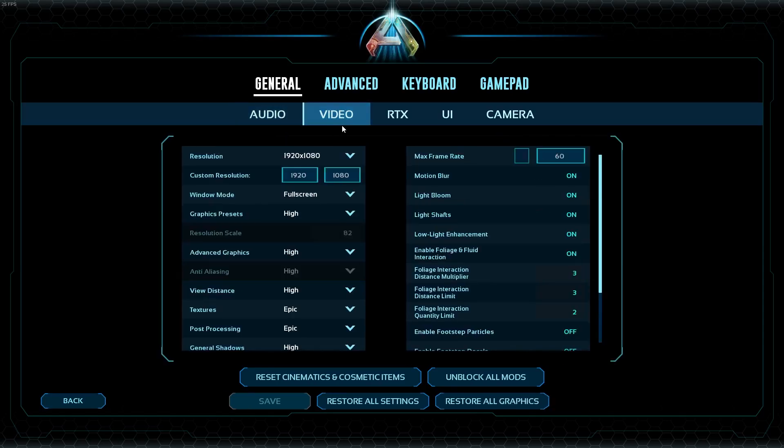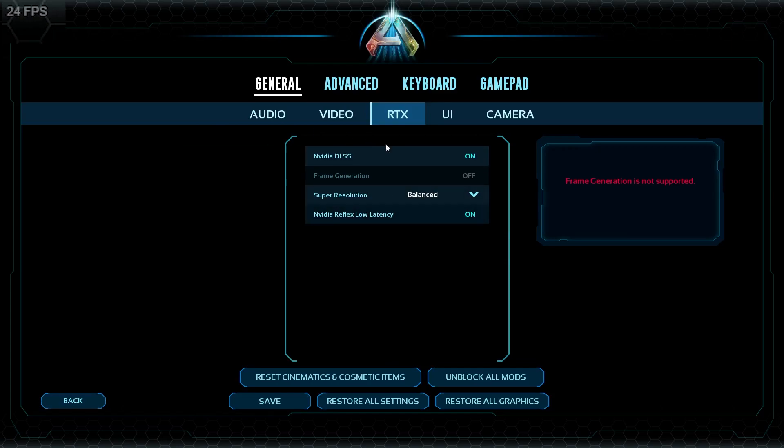This is method one — how you can still get good performance and make your game look good. You pretty much want to set your graphics preset to low. It might be a bit blurry, but you want to change your RTX DLSS to be on and put this on ultra performance.